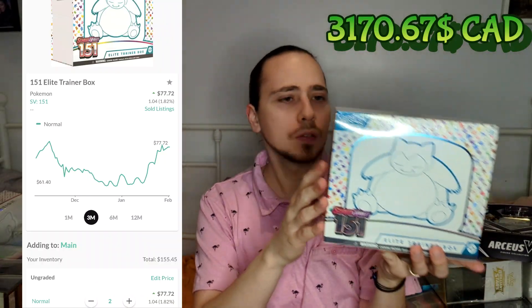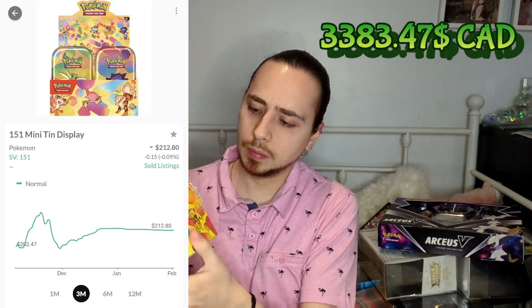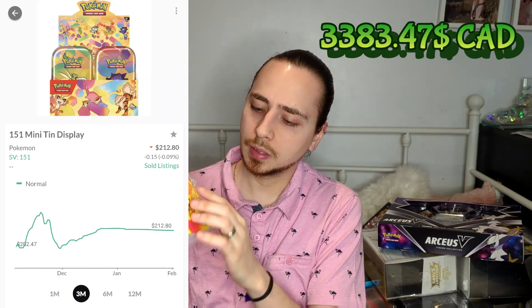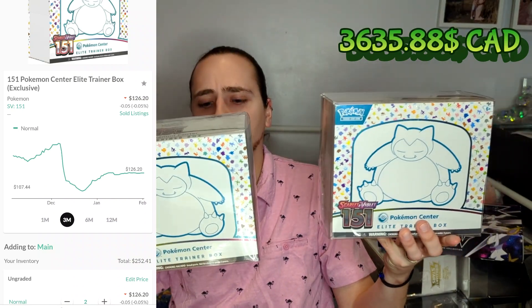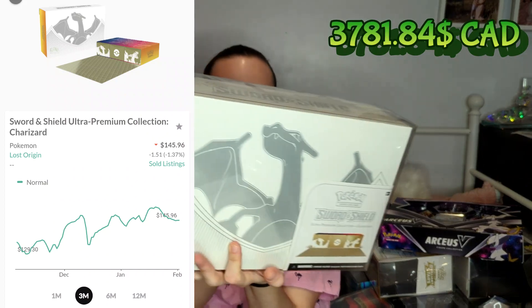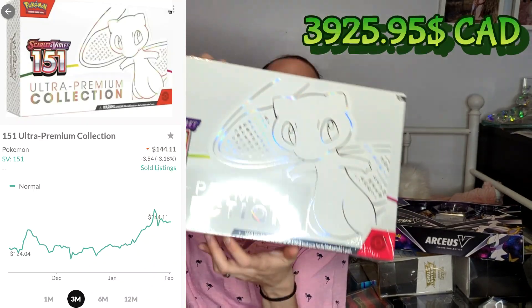The next set was Pokemon 151, so we got two regular ETBs. We also have the mini tin collection with 20 packs. We also have the Pokemon Center versions — two of them. We have another UPC — this one the Charizard UPC — and then the 151 UPC as well.